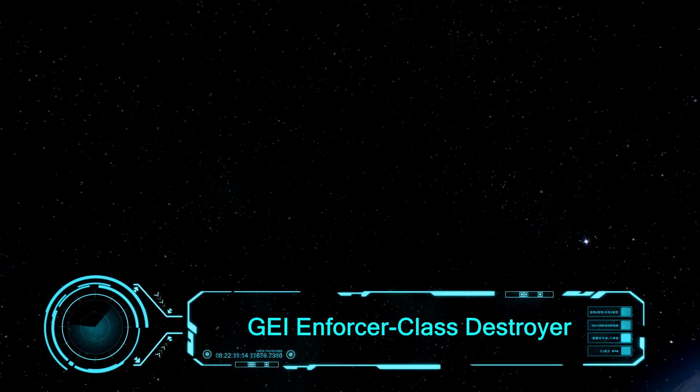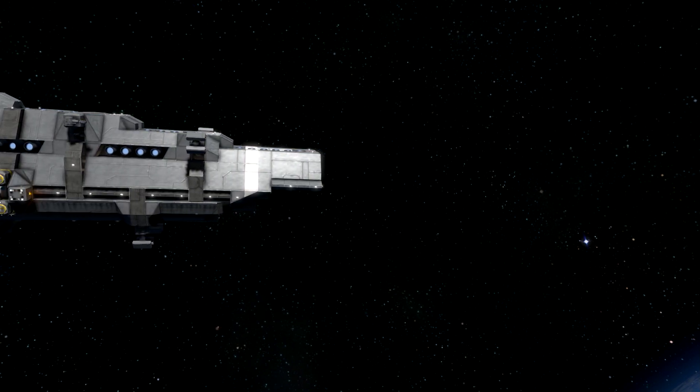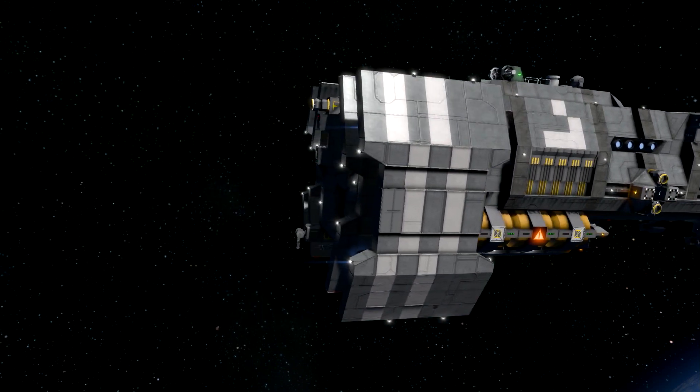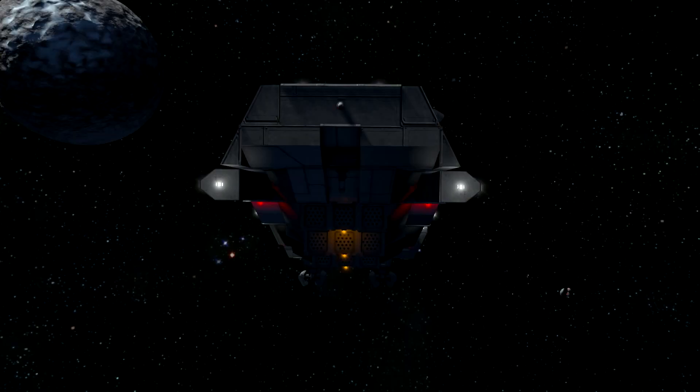Anyway, the ship today is called the Gei Enforcer Class Destroyer, and it's created by Extubius V. So let's pass by the ship here like in any other video. Here we have the ship — it has many turrets on it. I'm just gonna show you the outside of that destroyer.